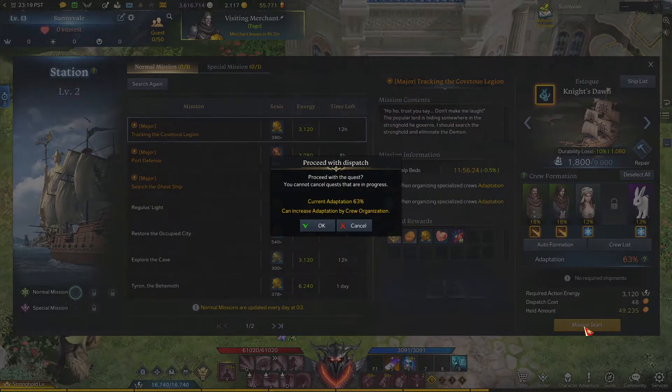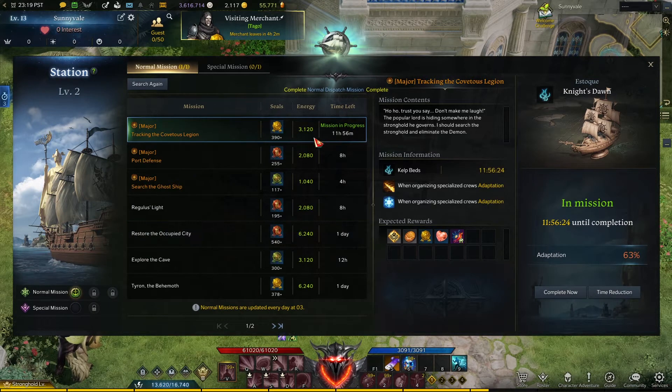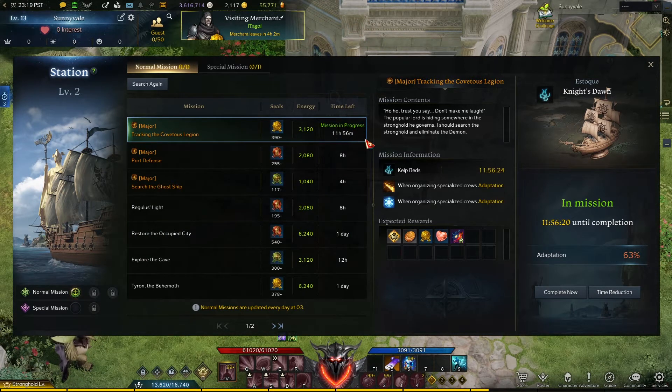These dispatch missions will take a few hours to complete, so make sure you always have them going in the background while you are doing other things. You also have a small chance of getting purple quality items from these dispatch missions.